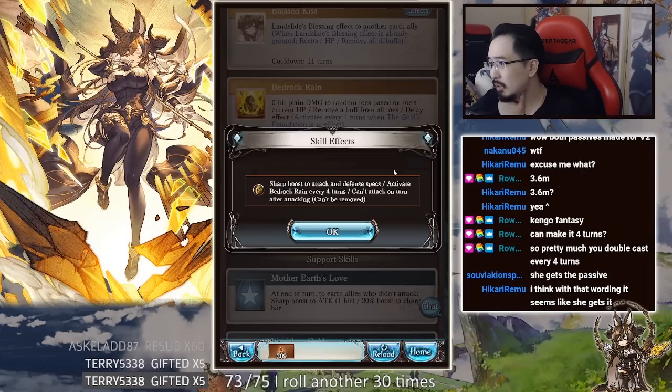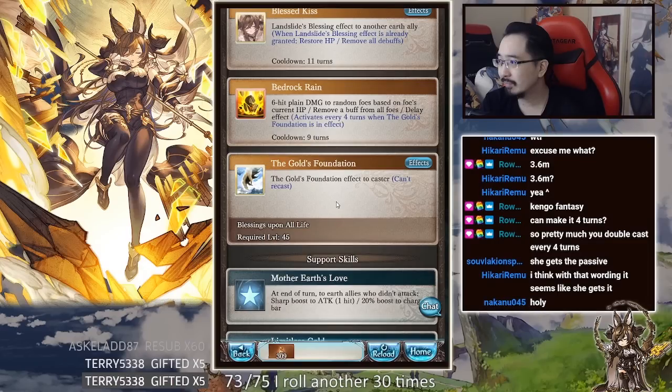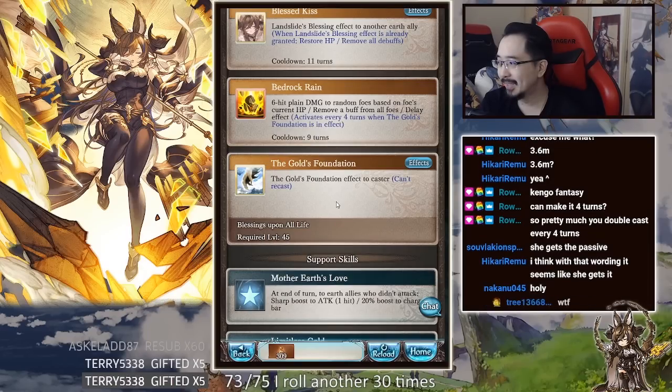Goal's Foundation grants the following effects: 100% attack perpetuity modifier, 300% defense up, 100% damage cap, debuff immunity, guaranteed triple attacks, auto activate Bedrock Rain every four turns.